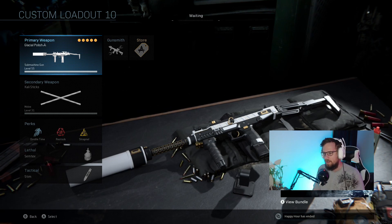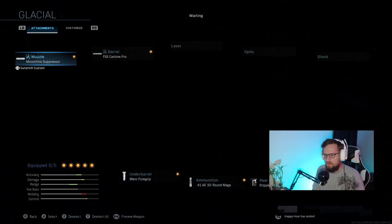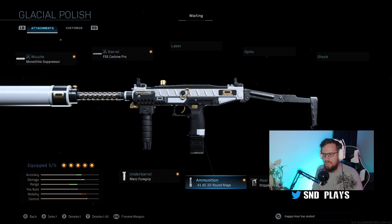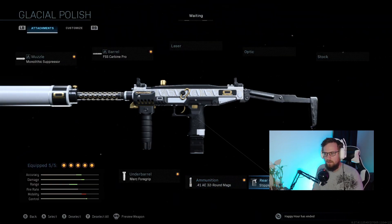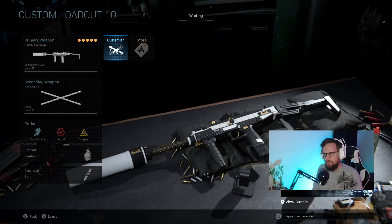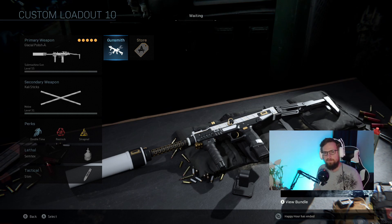A lot of people say, oh, why the Uzi? Why not the MP7 or the MP5? I love this gun — it has grown on me so much, and honestly guys, if you use it, you'll love it too. The attachments I run on my Uzi are: the monolithic suppressor, the FSS carbine pro barrel — which is the last barrel that you actually have to unlock doing some challenges — the Merc foregrip, the 41AE 32-round mag, which is also an unlock you have to do, and then stippled grip tape for just a little bit more pull-up speed. This gun has very little to no recoil. It does have a little bit of a different recoil pattern as the fire rate is a little strange, but it does shoot straight, it gets kills fairly easy, and it's one of my favorite guns to use in hardcore. So that's my SMG build.